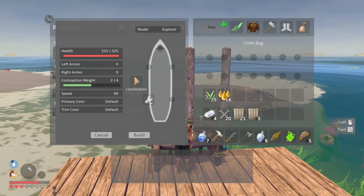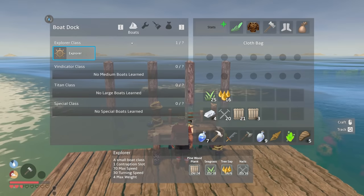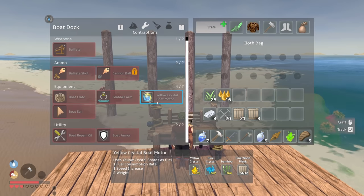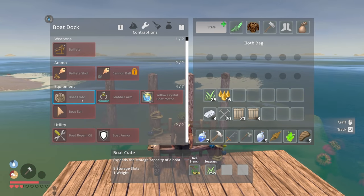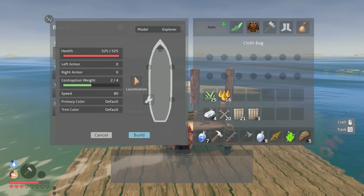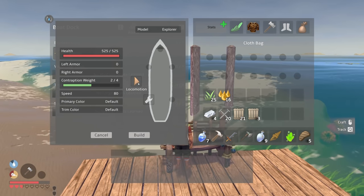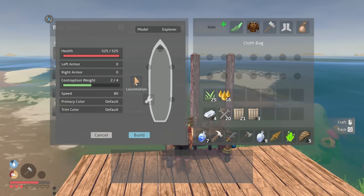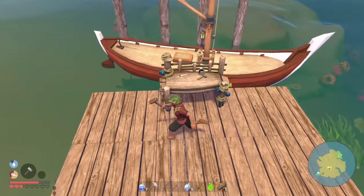Contraption, weight, locomotion, left armor, right armor - is there a way to cancel? What do we need for this boat motor? I'd like to get armor too and a crate would be nice. Left armor, attachment points, speed 80, primary color default... Maybe I can't put a motor on this one. Let's just start with this guy because I don't really know what I'm doing. Oh my gosh, there's our boat! We have a boat, people!